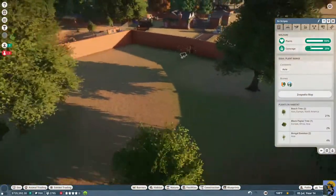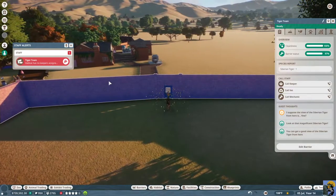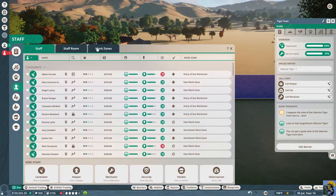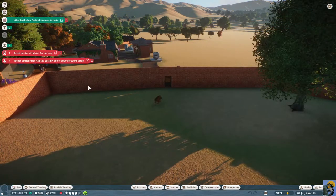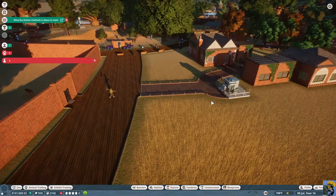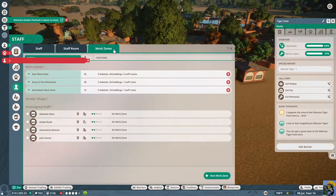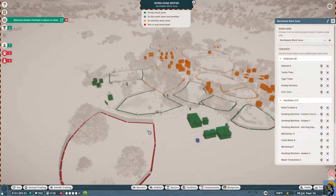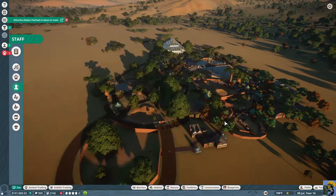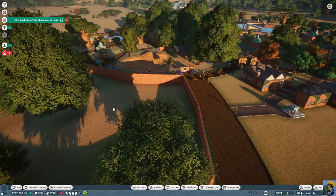No keepers assigned to it — we do need that. Let's go to zoo staff work zones. Boxed outside of habitat for too long — all kinds of problems because I forgot to assign this to a work zone. Let me go to staff, then work zone, then northwest work zone, and include this habitat. Now we should be good — let me see if people can figure things out better.